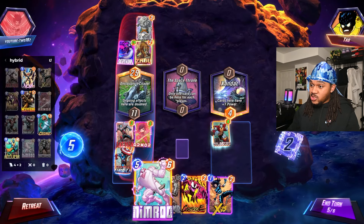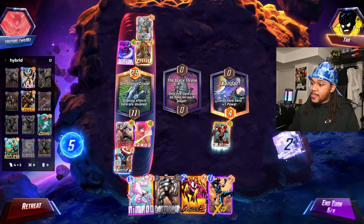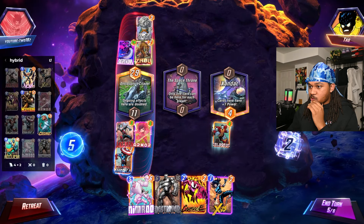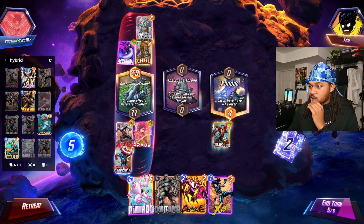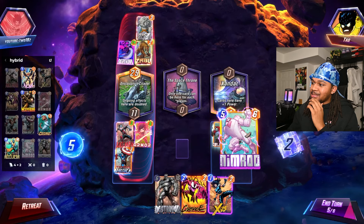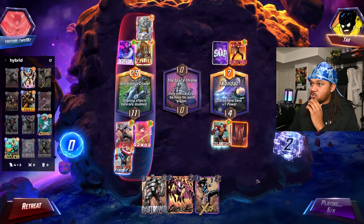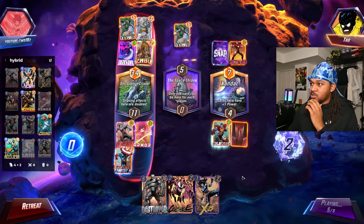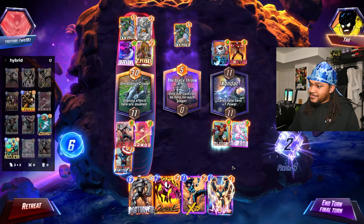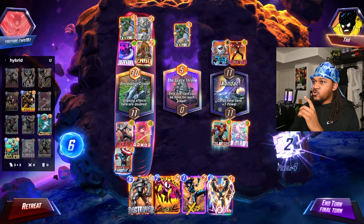I could play Nimrod here and play Destroyer right here. He might also have Professor X, you know. Let's just do it here. Iron Lad into who — Dr. Doom. I think he just messed himself up. Dr. Doom, Jeff — I don't think I had to play Destroyer right here, but he might have pulled Dr. Doom so he's not gonna have somebody else.